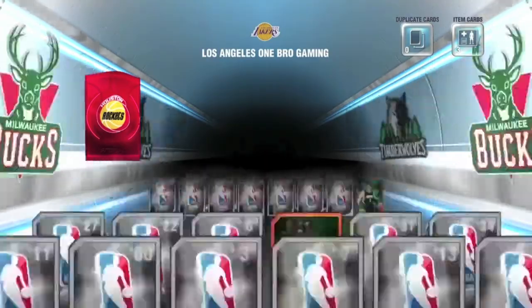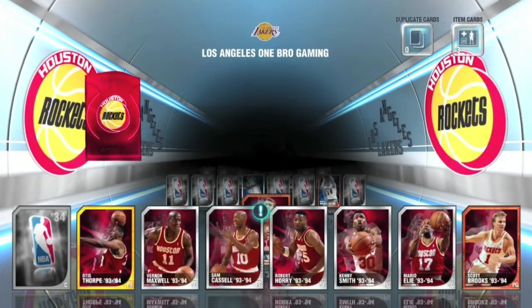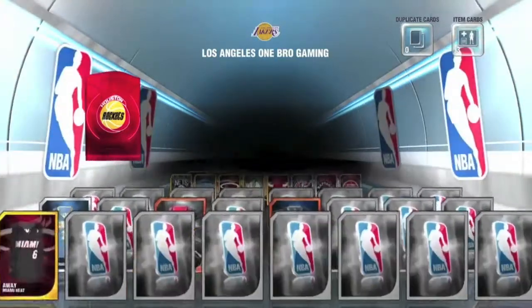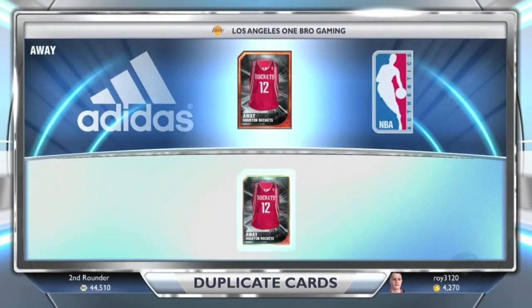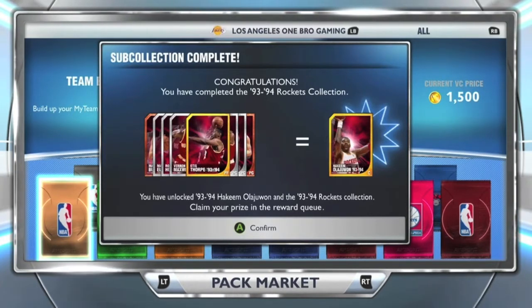Oh, finisher — always good getting finisher. Let's go! Is that the guy we need? Yes, that's the guy we need — yes, finally! We have finished the Rockets Historic Pack collection! And now I finally have a good center. Well, not finally — I already have Shaq, but now I have a second center to be backing me up on the defensive line. Let's get it!